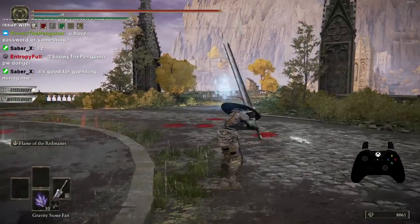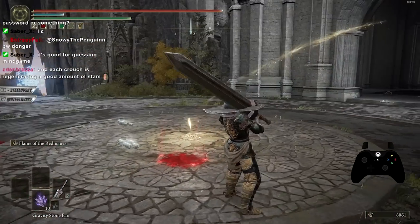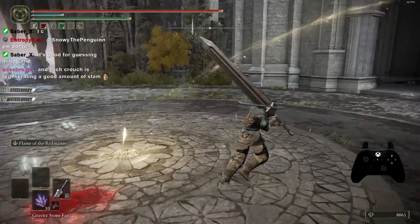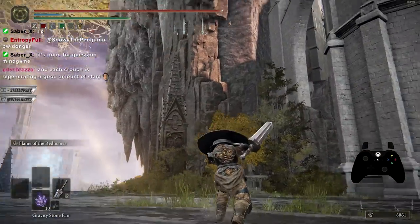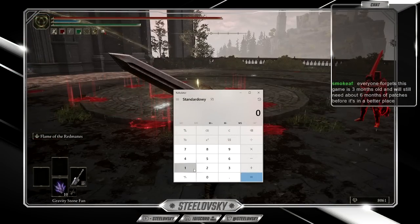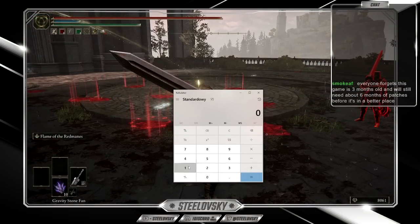Overall, wave dashing makes ultra greatswords so much more powerful. It's good for the guessing/mind game — it's absolutely fantastic. With this, at least in the competitive ruleset where you have a lot of bans for other stuff, greatsword is one of the strongest options right now because of wave dashing.